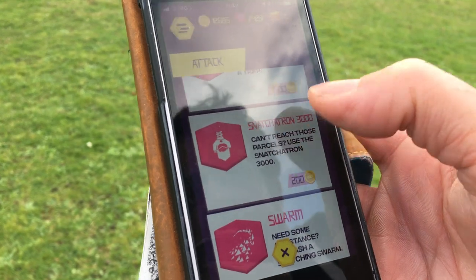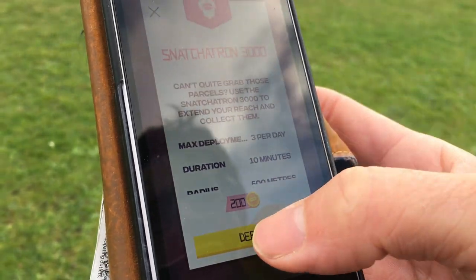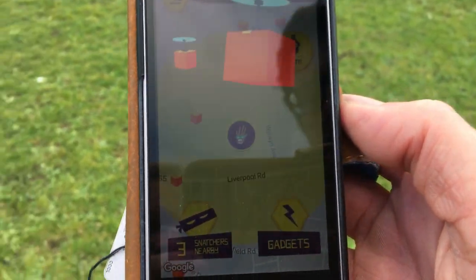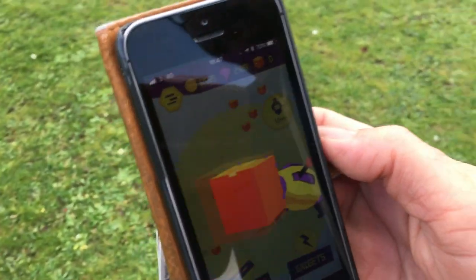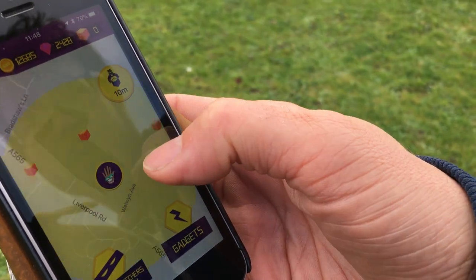Going to Attack Gadgets — there it is. 200 coins ago, fill up my inventory. Let's deploy it. Hopefully you can see it. Now I should be able to get all these ones that are within my screen.